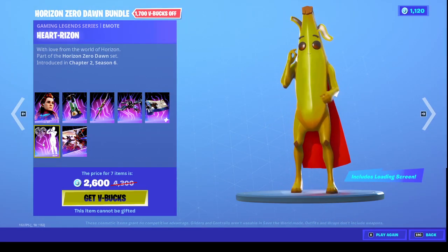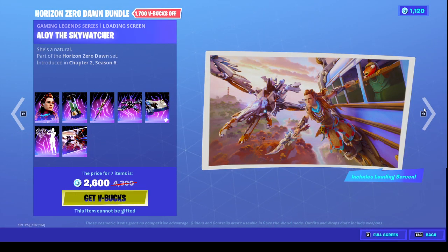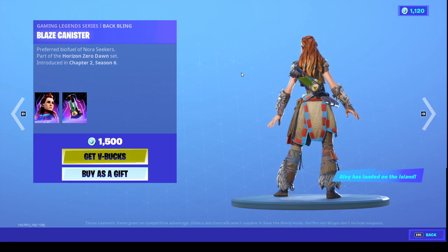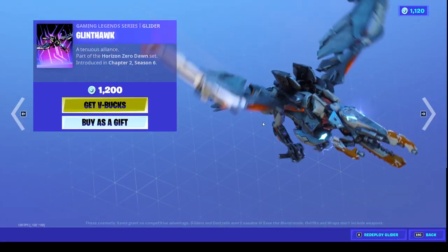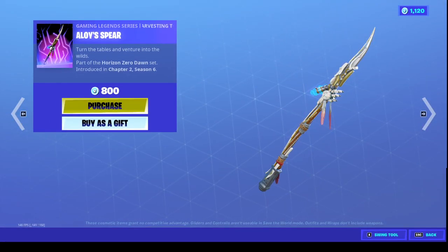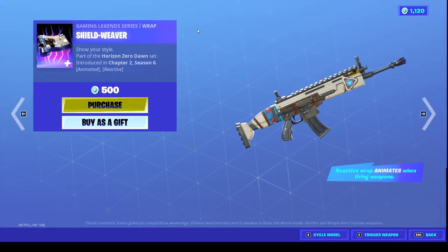And then we have the emote. And then we have the loading screen again. This is the pack for 2600, but you can also go and just buy the skin and the back bling separately — the back bling always comes with a skin. Then there's the glider, the Glinthawk, Alloy's Spear, and also Heart Risen and Shieldweaver.